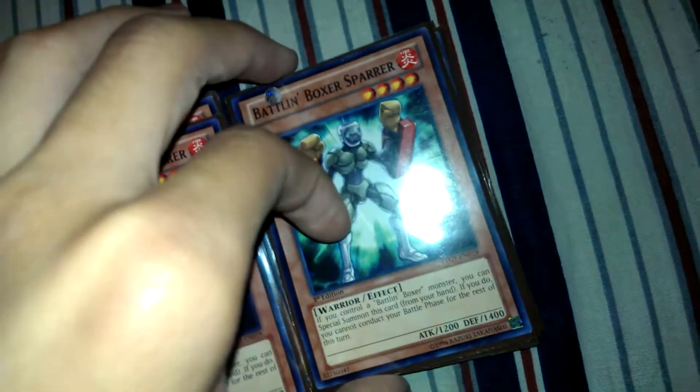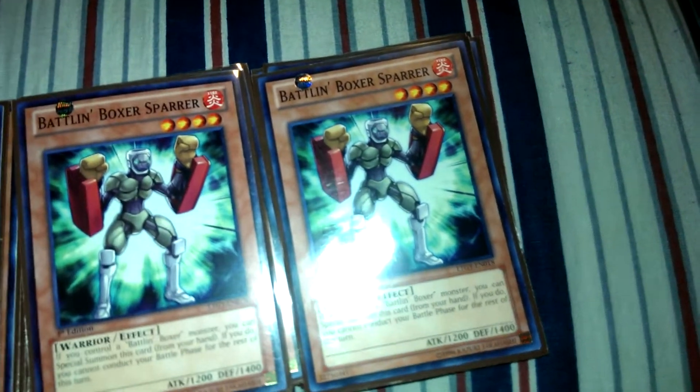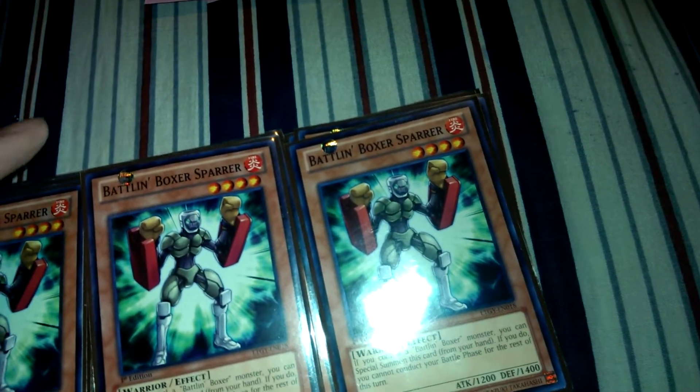Triple Spar — people don't like this card, but it's one of my favorite cards in this deck. Basically, what you want to do is attack before you summon him, and then in main phase 2, summon him. Those are the 12 Batman Boxers I play.